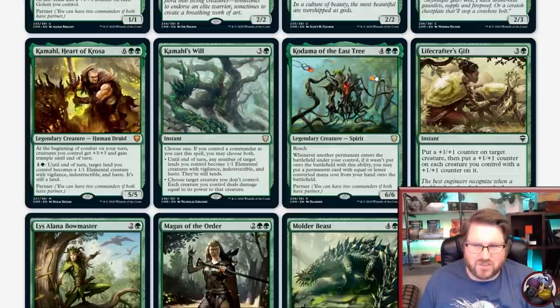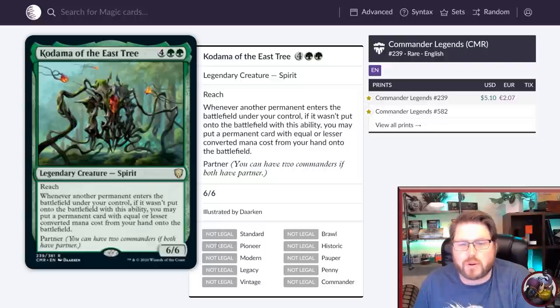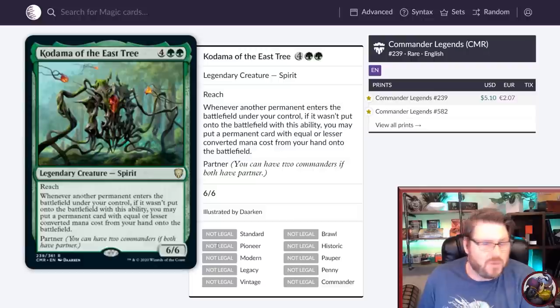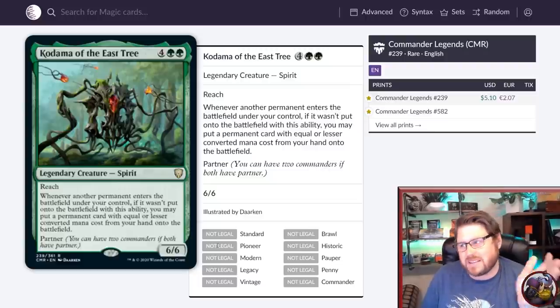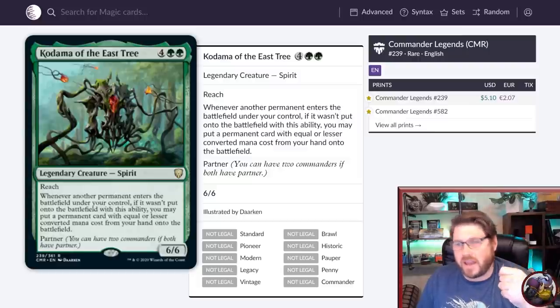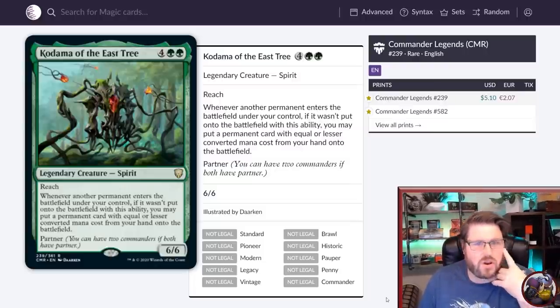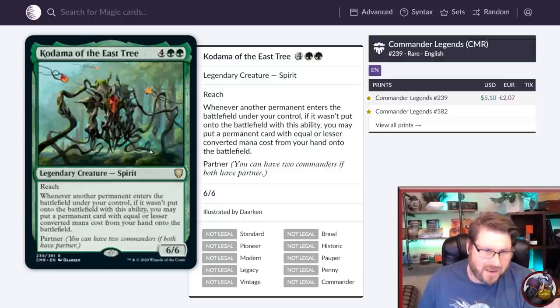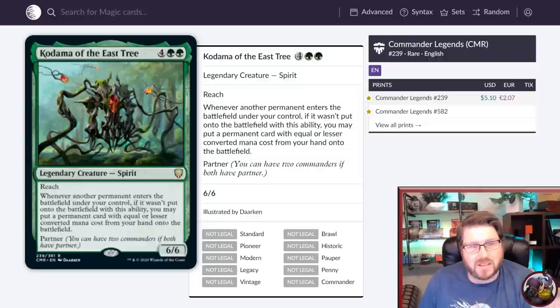Kodama of the East Tree — four green green for a 6/6 legendary spirit with reach and partner. Whenever another permanent enters the battlefield under your control, if it wasn't put on the battlefield with this ability, you may put a permanent card with equal or lesser converted mana cost from your hand onto the battlefield. This is so good — very, very good. It's unfortunate that it comes in at six mana because you can't do much with it afterwards, but once it's on the battlefield, any creature lets you put a land or smaller creature alongside it. You need to get into the late game, and it's vulnerable and expensive. But people are going to play this — like playing Kamahl for eight mana and then immediately dropping a seven-drop for free.